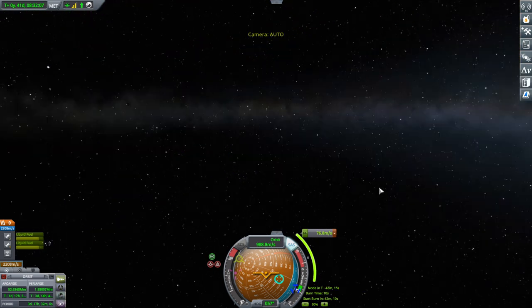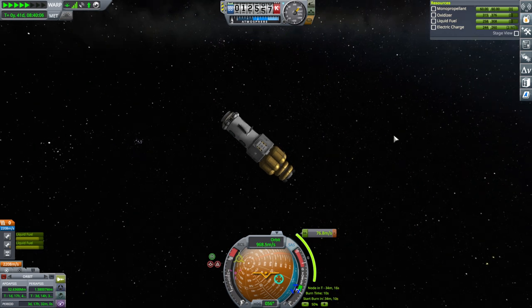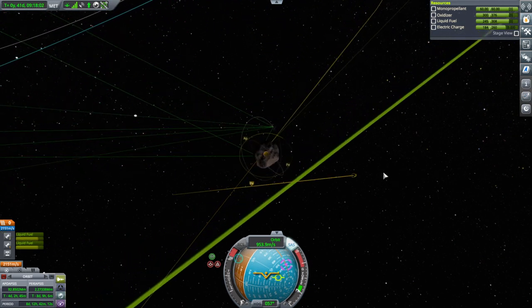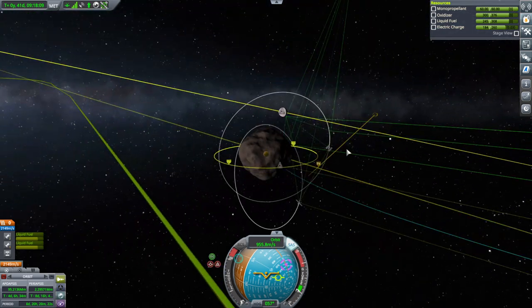So this will be encountering Gilly. If we could have the fuel tank encounter the station ahead of Gilly, then the station can capture around Gilly as well, pick up the tourists and the pilots, and then get back into EVE orbit. But we have our Gilly encounter and we are going around the correct side — that's all we need for now.